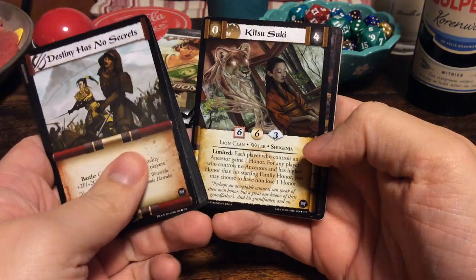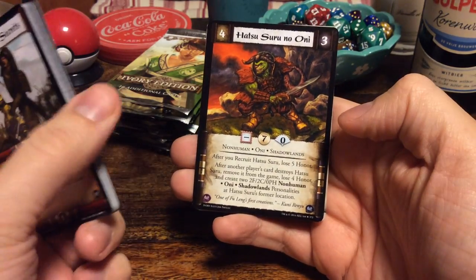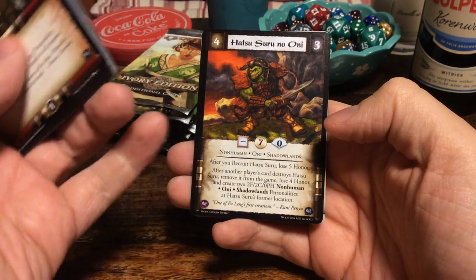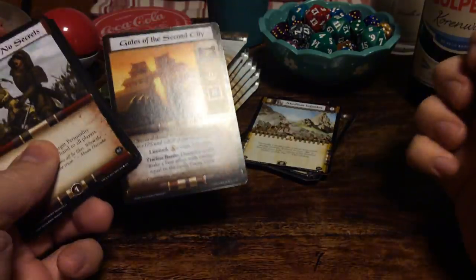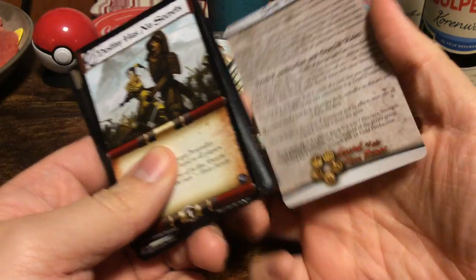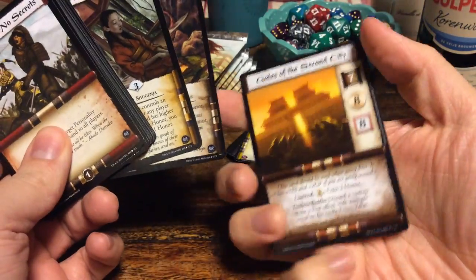Kitsusuki from the Lion Clan. And we have as a rare: Hatsusuru no Oni, which is a demon from the Shadowlands — Oni is Japanese for demon. And we have Draft Rules. On the other side, we have Gates of the Second City again. But this time with a different back. Is Gates of the Second City in every single booster? We are going to find out.